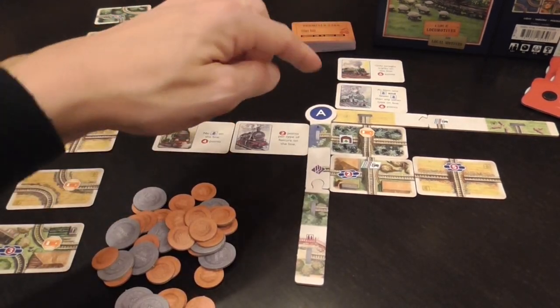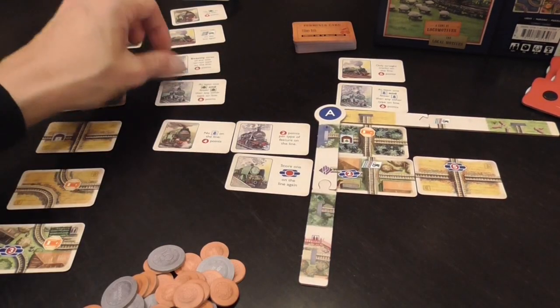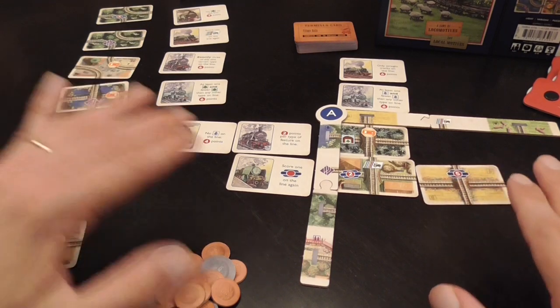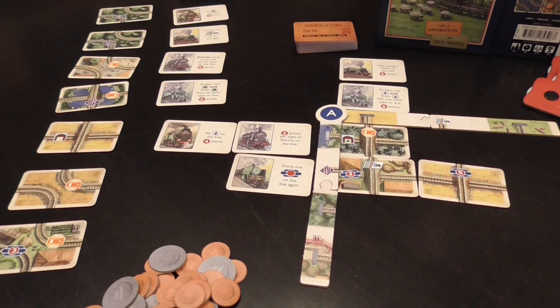So you have 12 cards in the grid and a number of trips planned around it. Each turn you will have to take a terrain or railroad card and add it to your grid, and then optionally you can take one of the trip cards.